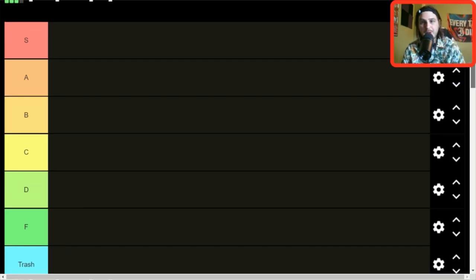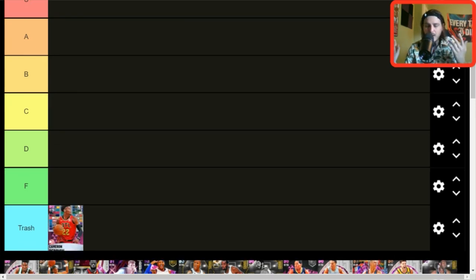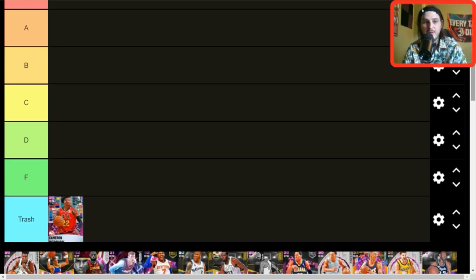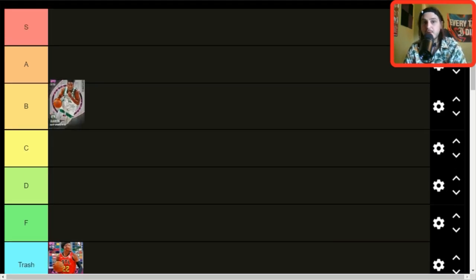Cam Reddish — honestly I don't even know why he's still on this list, trash tier. We needed a new Cam Reddish card because he's always fire in 2K, and when this card came out he was a beast, but look — we're in June now and this card came out in the draft packs back in the fall. It's been a long time.